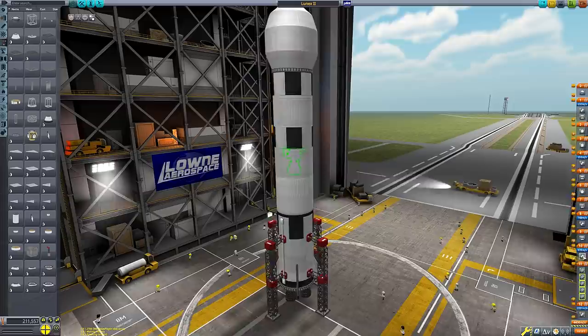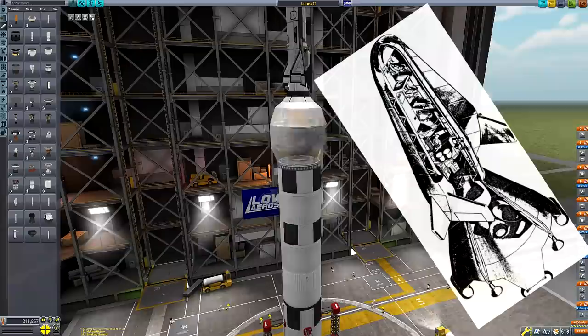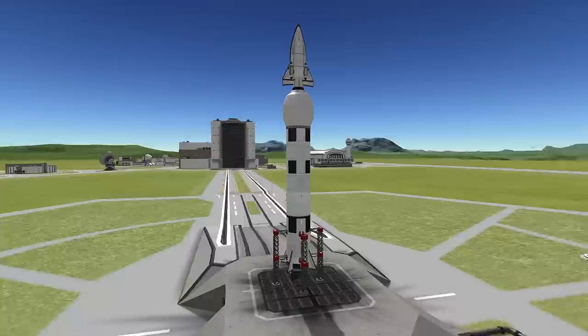I'm not going to stay completely true to the plans though. The space plane itself is much grander in scale than the planned rocket was, mainly because the Mark 2 parts look aesthetically much closer to the planned design. By having these parts we can have more seats available than the plans' three seats — we've got enough to bring Jebediah, Bill, Bob, and Valentina along for the ride. And there we have it, all completed in its majesty on the pad, ready to launch.